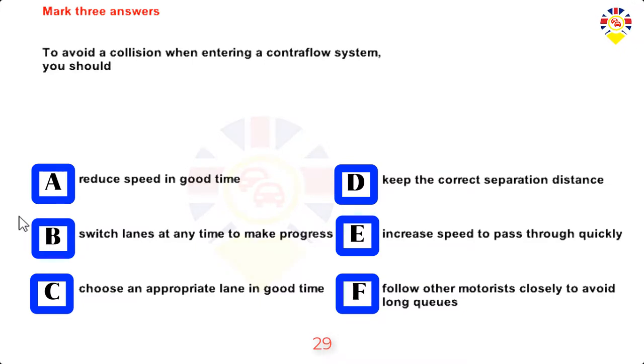Mark three answers. To avoid a collision when entering a contraflow system you should: reduce speed in good time, switch lanes at any time to make progress, choose an appropriate lane in good time, keep the correct separation distance, increase speed to pass through quickly, or follow other motorists closely to avoid long queues. Answers: Reduce speed in good time, choose an appropriate lane in good time, keep the correct separation distance.